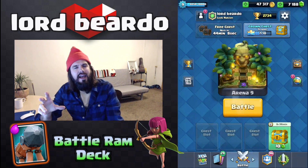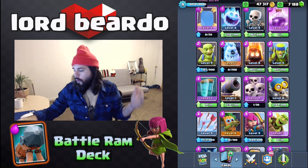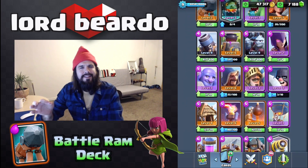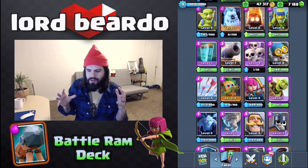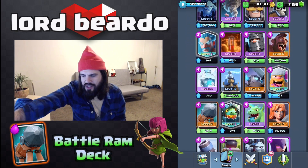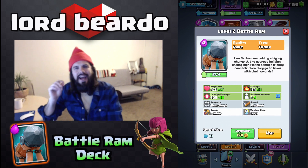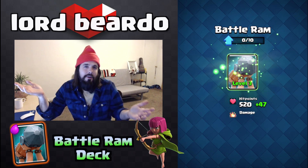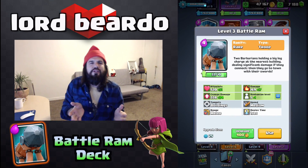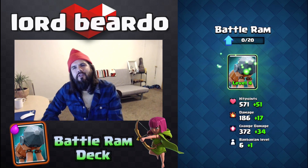The Battle Ram reminds me of the Hog except when it breaks, the Barbarians keep fighting — that's really cool, such a great addition to the card. But the thing I've been noticing is the Battle Ram just doesn't find the tower very often. Somehow it is so tough for the Battle Ram to actually smash into the tower. It navigates itself around all the different troops, sometimes it pushes the Giant — it's just crazy.